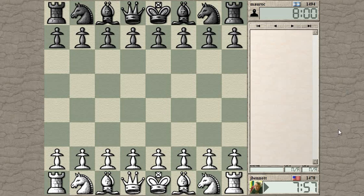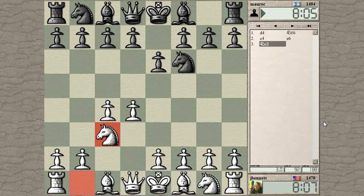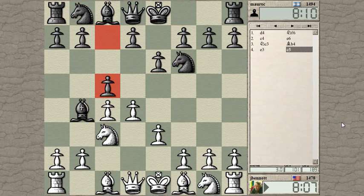Game started against moroc from Argentina. I played c4 recently so let's try d4. Okay moroc, your turn — we've got a Nimzo-Indian. I'm going to play my old e3 line, the Rubenstein variation.